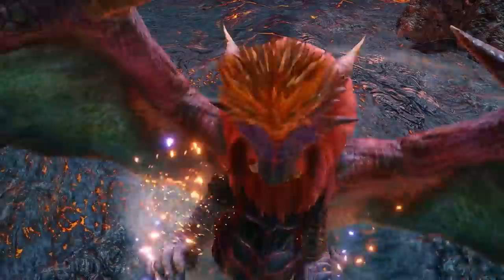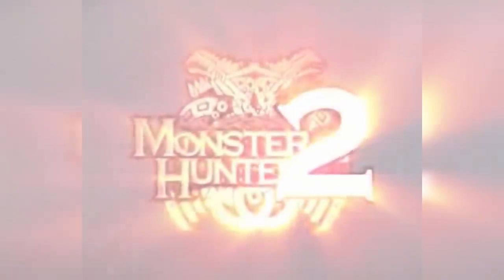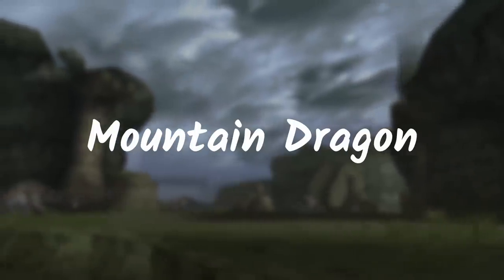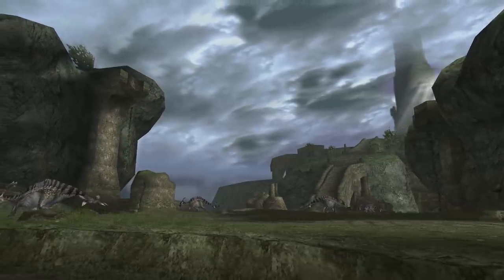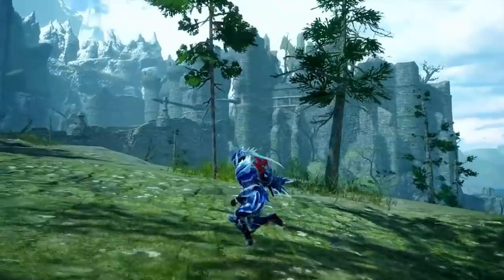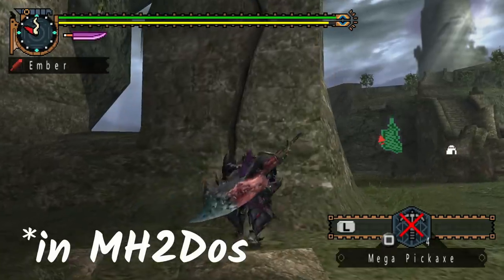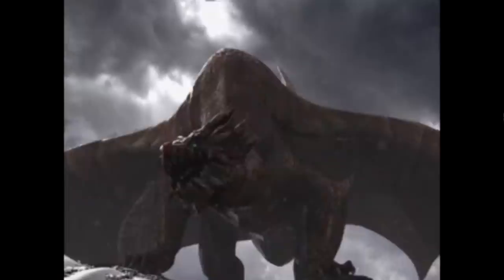Yamatsukami is one of the older Elder Dragons introduced back in the second generation. We used to hunt this giant floating mountain dragon in a mysterious ancient civilization tower — it's like the ruins we see in the Citadel map. There's even a legend that the tower was built with Kushala's materials.